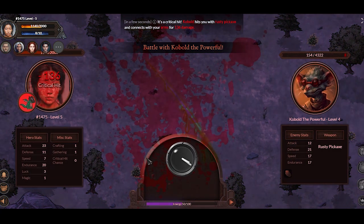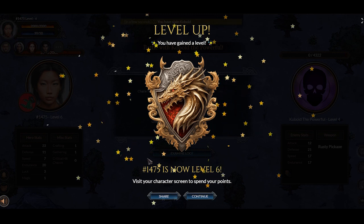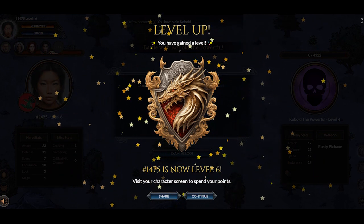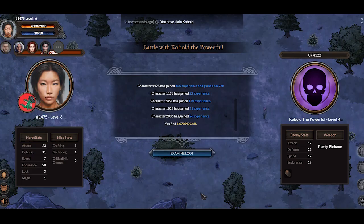The master hero is gonna take out that enemy pretty quick. These enemies as they go up in levels are getting really strong and landing critical hits, but still managing to level up and keep going. You're also getting more experience as well as more tokens for your exploits in the higher levels.